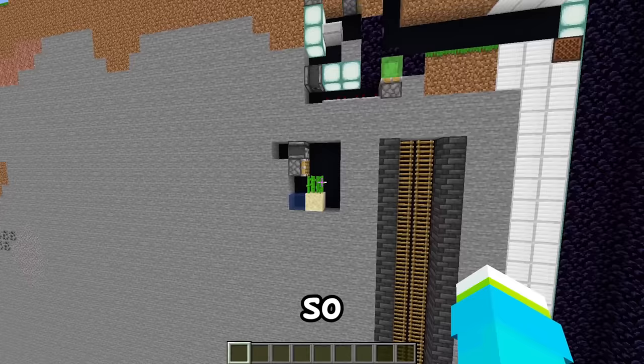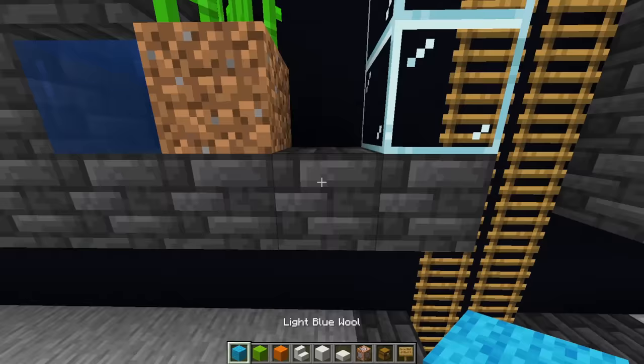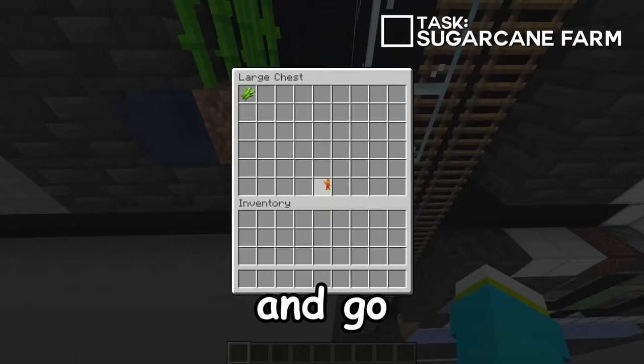What if we stack a bunch of these all the way down and then have them push off into a little collection thing down here? So now here we have our more extended farm section. We could use a bit more glass all the way up and down. All we need to do is put a double chest and a hopper on top — whenever they grow, they'll be pushed off into the collection area, and barriers will stop them from flying off the map, but they will land and go in the chest.